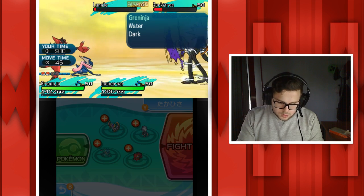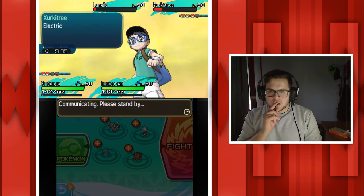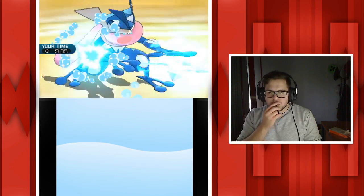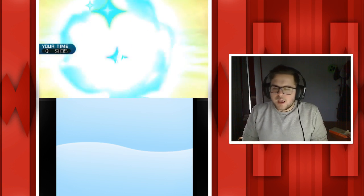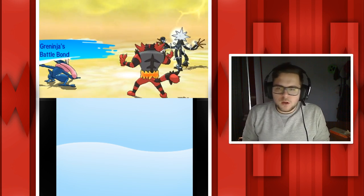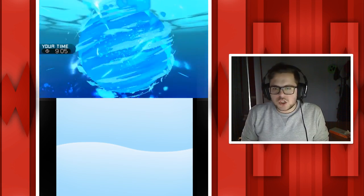That ultra beast must be Electric-type given the Earthquake was super effective against it. I'm going to Water Shuriken Lunala just because I get that juicy priority and it allows me to get a free Ash Greninja setup. That intense Water Shuriken damage did that last 1% health I had left, and now because our bond of battling together has powered up, we get Ash Greninja.